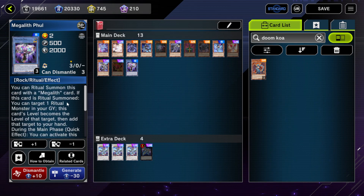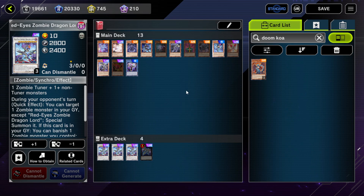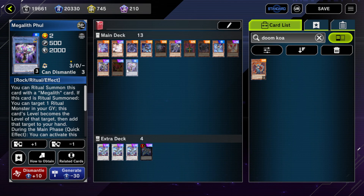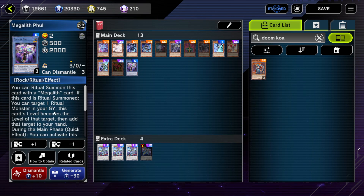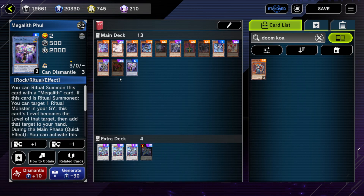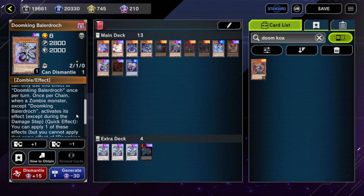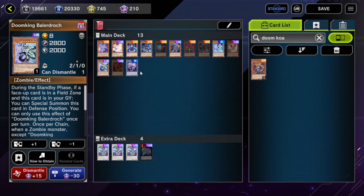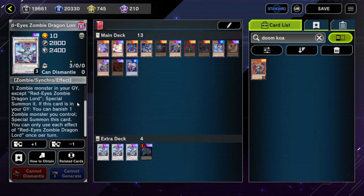Full might not be exactly the correct level for this, but let's say you have Full and Doom King — Red-Eyes Zombie Dragonlord, maybe some link monster. You can go ahead with Megalith Full, special summoning by tribute, then chain Doom King Valadroc to banish, and then Doom King comes back next turn, which you can use to summon Bethar by tributing Doom King. A Megalith hybrid deck with zombies would work pretty well.